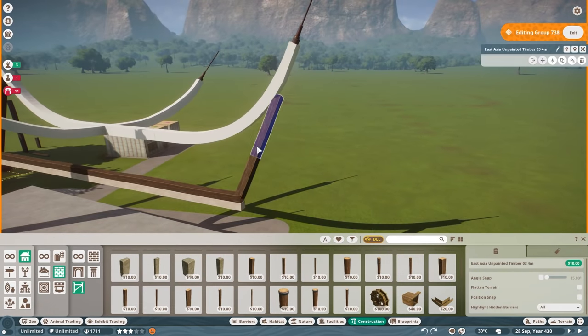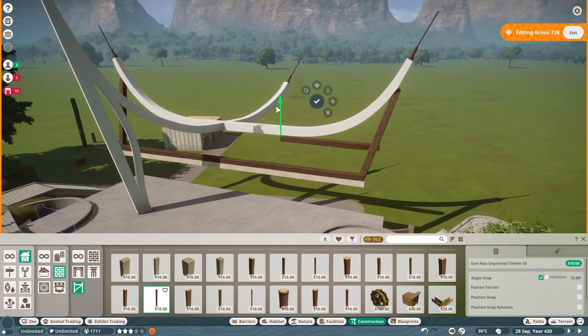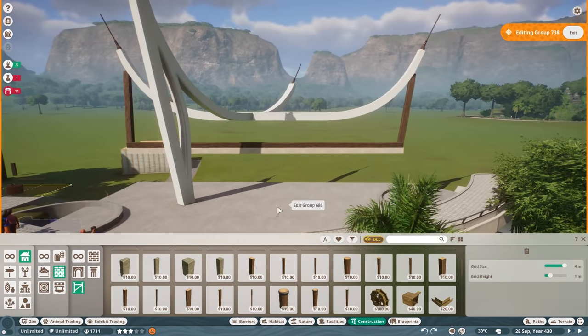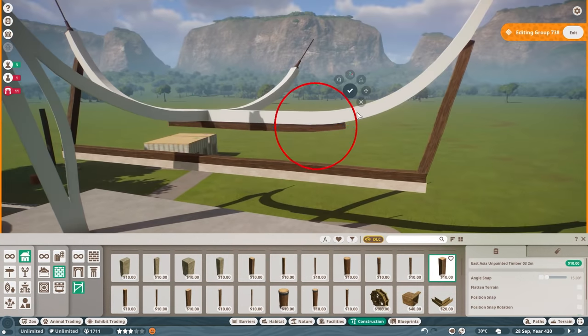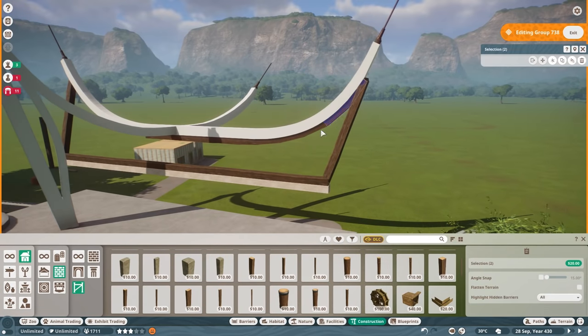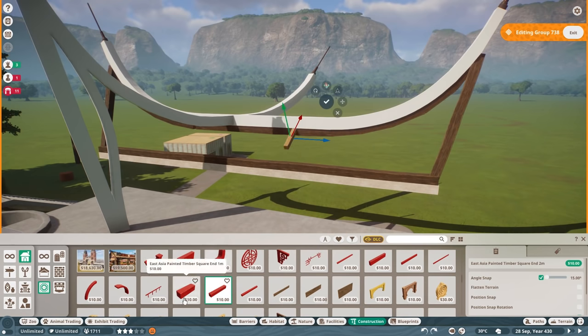We are managing this big corporation with different parks across the world. Sometimes you mess up one name with the other one, it happens. We have different resorts all across the world. Anyway, welcome back to Kuali Zoo.